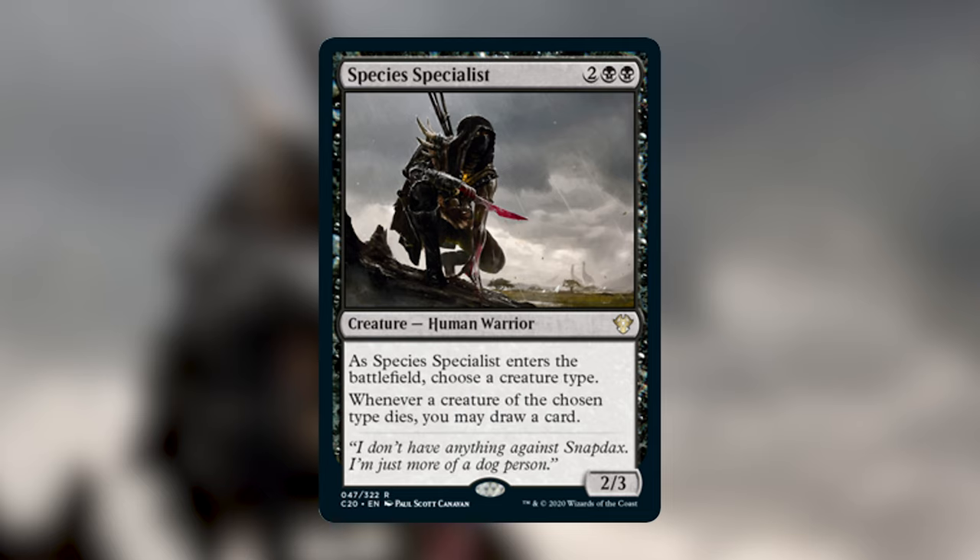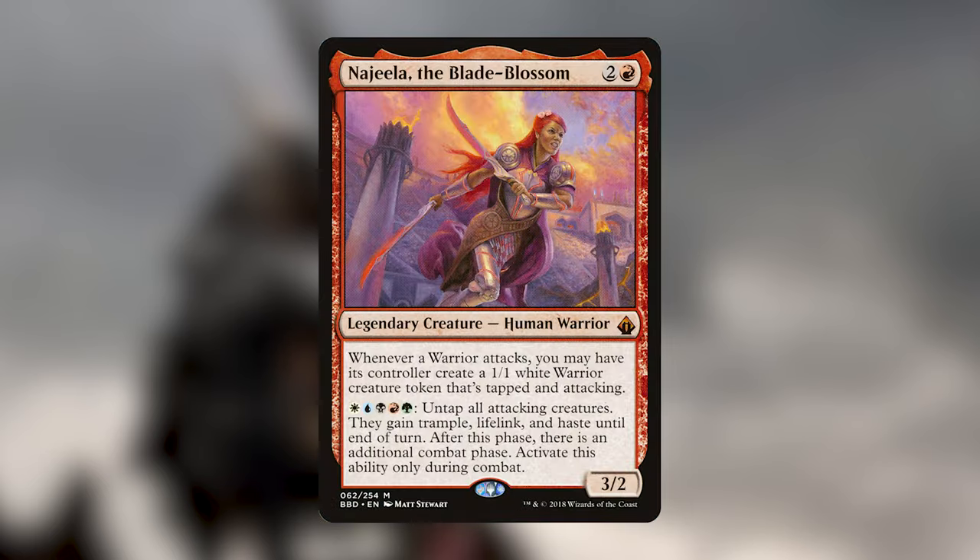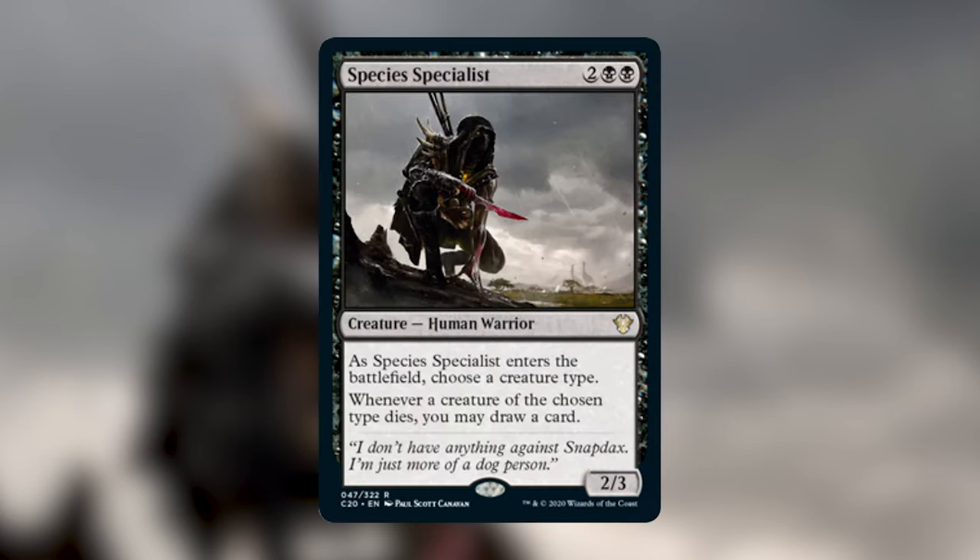Species Specialist is a two-black-black Human Warrior. When it enters the battlefield you choose a creature type; whenever a creature of that type dies, you may draw a card. What's great is you don't need to be in a tribal deck — you can choose one of your opponents' tribes. If you're playing a Najeela or five-color humans deck this is probably an auto-include. It's a great safety valve against board wipes — after you've dumped your hand building a board, if they wipe it, you're drawing cards back.